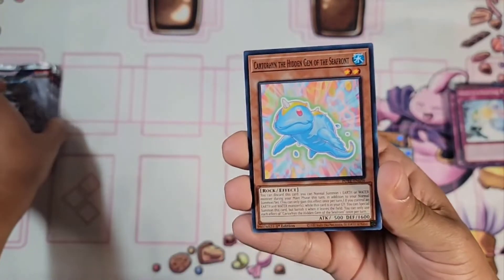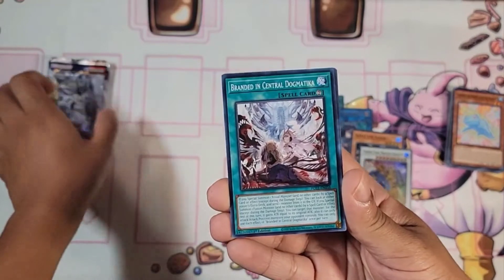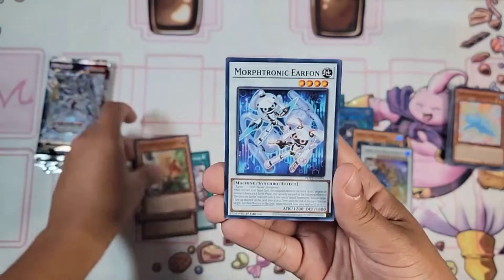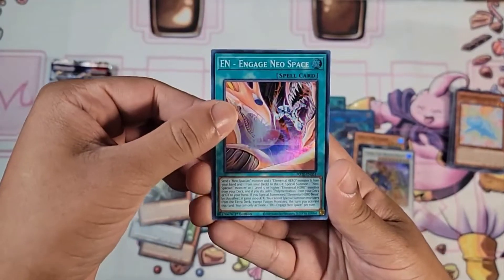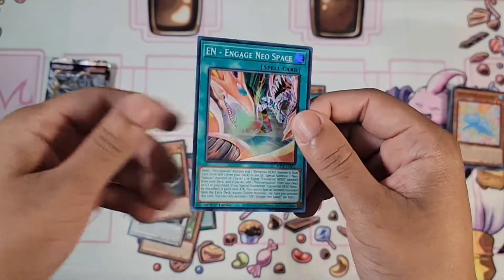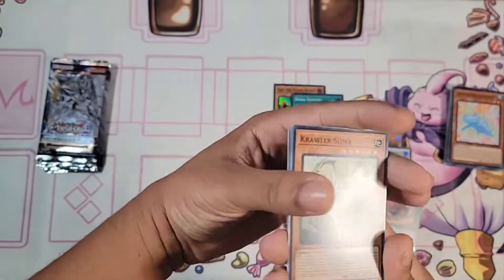What do you guys want to build from the set? I'm trying to build Splites — just hoping to pull a Splite Blue, so fingers crossed. We have a Card of the Hidden Gem of the Seafront — it's like a $90-95 card right now and you need three of them. We have Branded in Central Dogmatica, Splite Red, Proba Gandak, Visual of the Thawing Mountains, Morphtronic Earthfront, Morphtronic Telephon, Crawler Soma. And we have an N Engage Neo Space — if you don't know, this is when Yuki versus Jayden. You can see Neos right here and this is Slifer. Really cool artwork and it's Elemental Hero support.